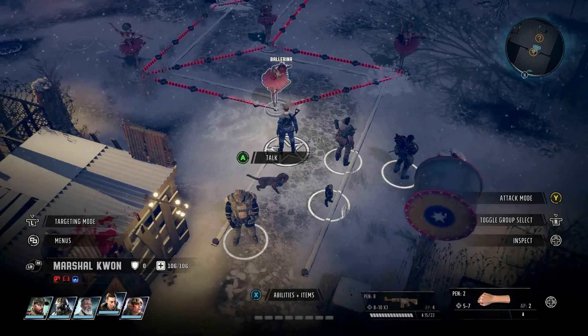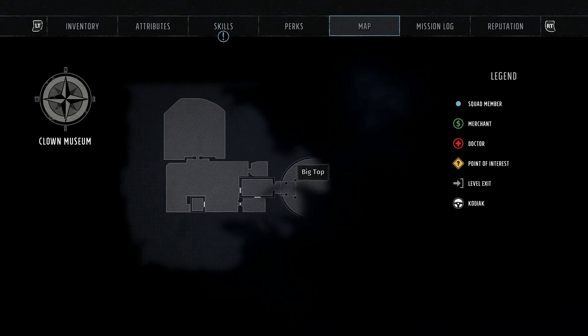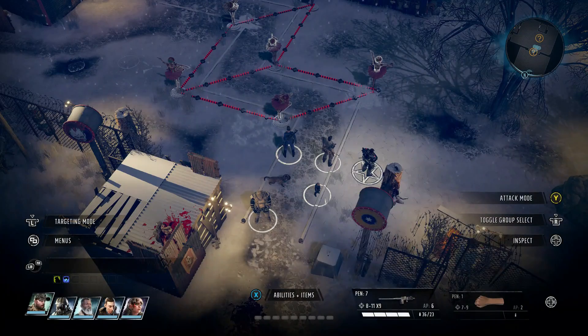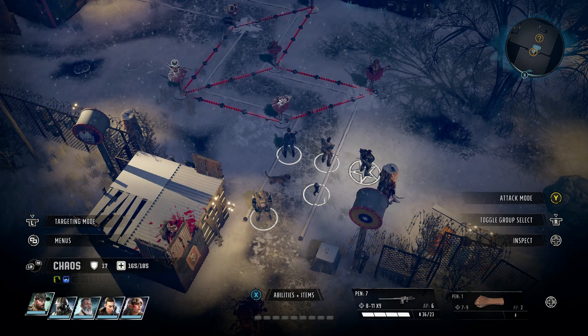So basically, this is Wasteland 3. And if you have a little look, we are at the clown museum. And the puzzle seems straightforward enough — basically, you've just got to turn on all of the ballerinas.